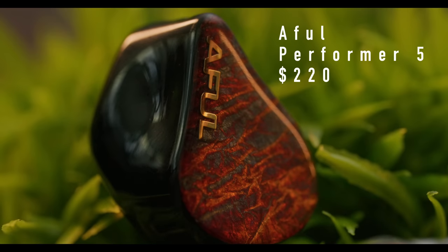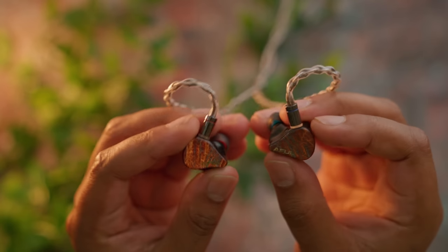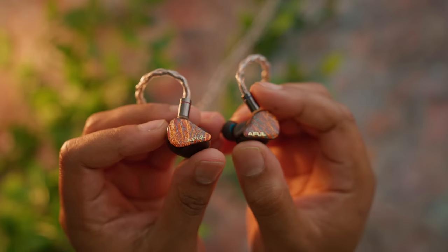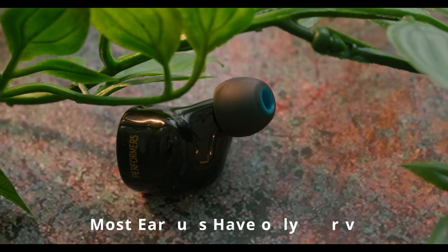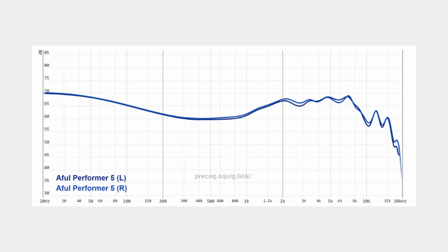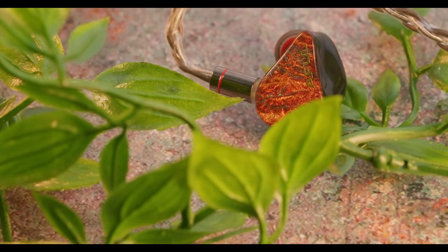Like the first earbud on the list, the Awful Performer 5. These are the sexiest pair of earbuds on the list today, but it's what's on the inside that really separates the Performer 5s from your average earbuds. These have four balanced armature drivers, each of which handles different frequencies and takes the workload off one another, creating a cleaner sound. They have a nice flat profile with a slight bump in the mid-bass, which is excellent. So you're going to get that impact without all the muddiness. The Performer 5s have a nice roll-off on the highs — there's really no harshness, probably the best highs on the list today.